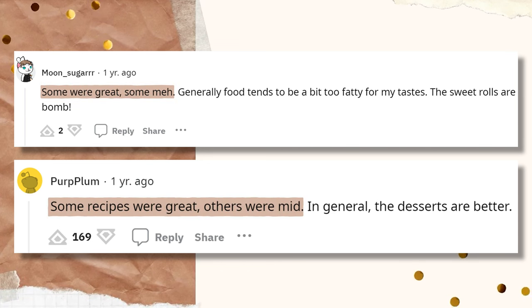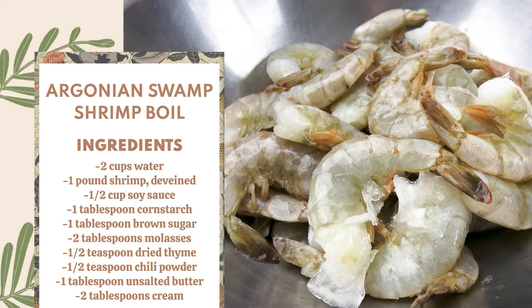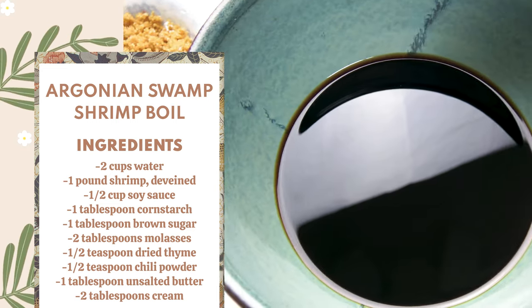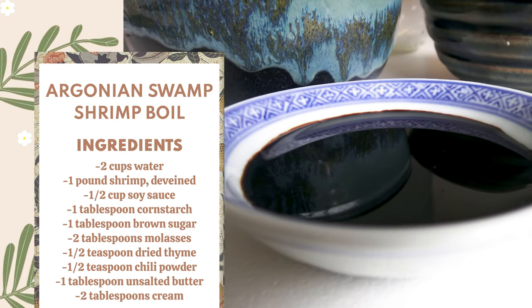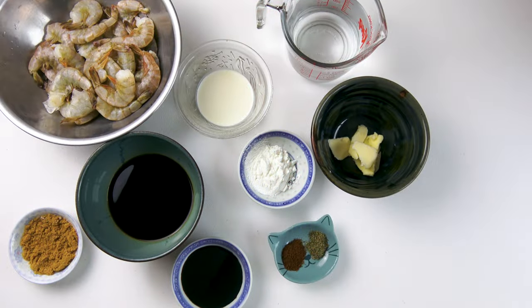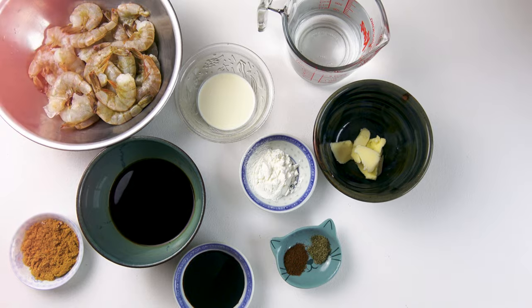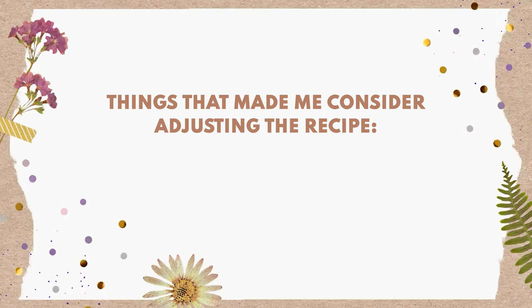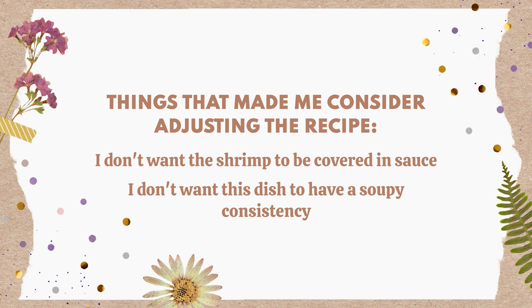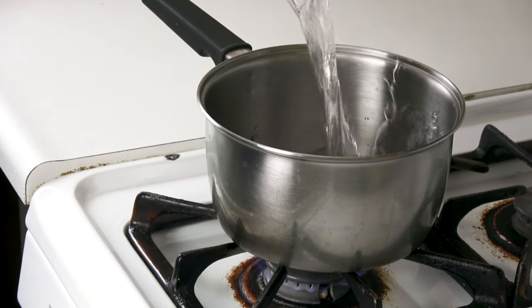I'm absolutely not qualified to judge someone else's cooking skills, but it made me consider the possibility that the recipe itself was not all that great. A lot of the recipes in this book are a little on the gimmicky side, after all. This recipe called for shrimp, soy sauce, cornstarch, brown sugar, molasses, dried thyme, chili powder, unsalted butter, and cream. Right off the bat I figured this swamp sauce would be incredibly rich, so I wasn't sure if I wanted my shrimp drowning in it or to use it as a soup base.